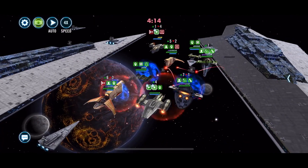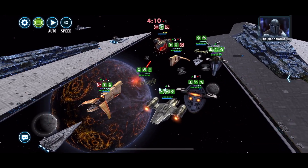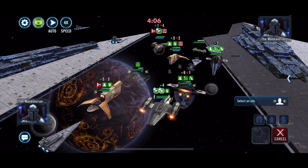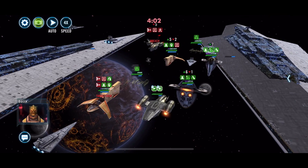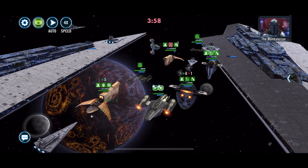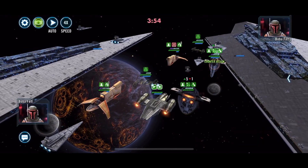They're going to bring in their own Boba Fett and they do an AoE, which is fine because not very many people had target lock at that point, so it's not going to do a whole lot. We don't quite take out that Razor Crest — there we go, got rid of the Razor Crest, and next we need to take down that Boba Fett.